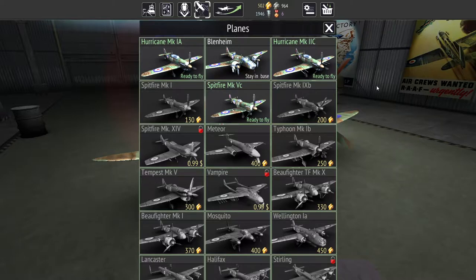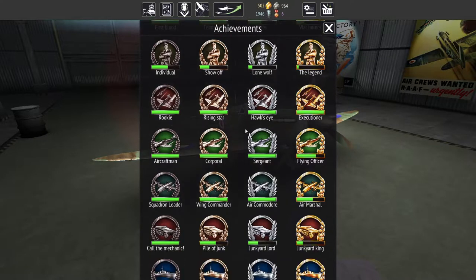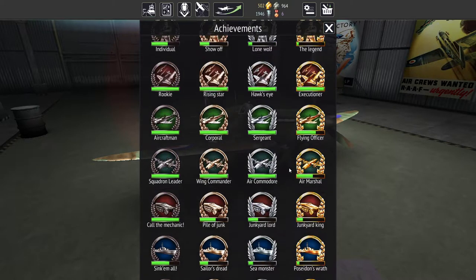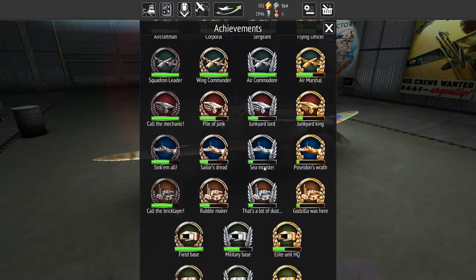This is just a continuation of the playthrough. I was looking at this — we have 500 gold. The main way I've been getting gold so far is by completing these achievements, and they've been coming in pretty steadily to the point where I haven't really had to worry about gold at all. You can see it's building up pretty quickly here.